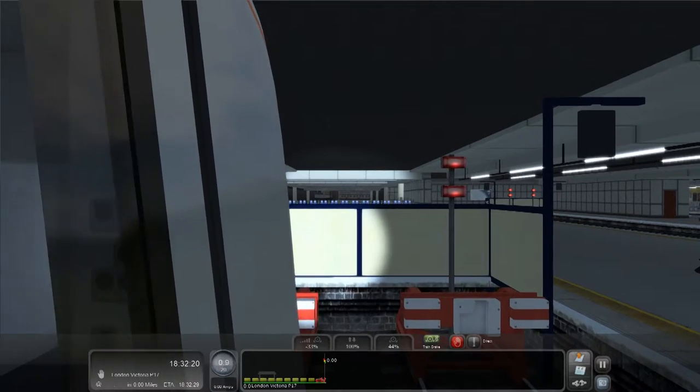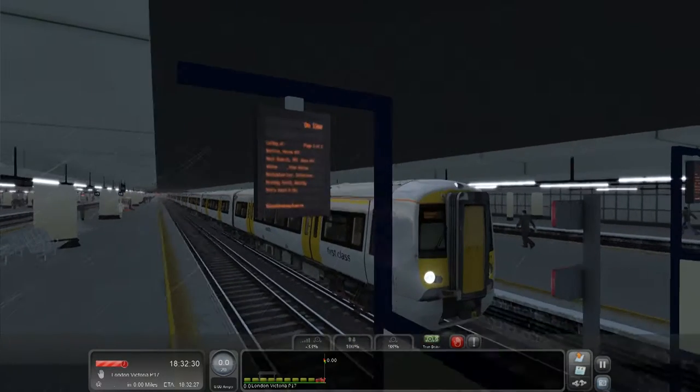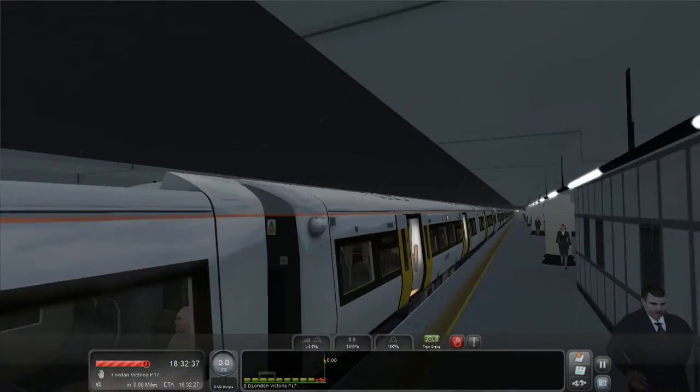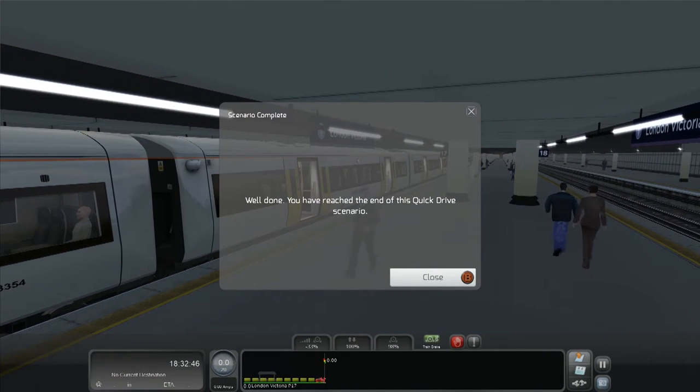Oh nice start! We can go outside camera. Opening the doors - yep. Let all the people off. See if we can get to the other end of the train. Well done - you've reached the end of this quick drive scenario. I drove all the way here! I'm not very good at talking. It's weird - when I'm talking one-to-one with someone I can talk all day long without getting a single word wrong, but when I'm recording or in a group I just clam up sometimes. I used to have bad self-confidence though, so it's kind of fair enough.